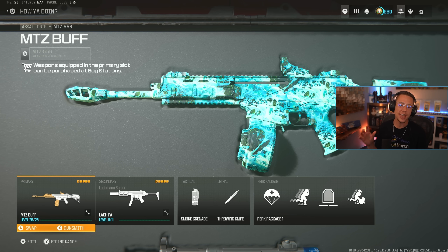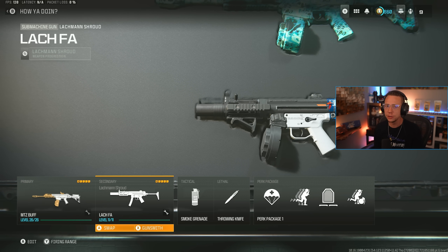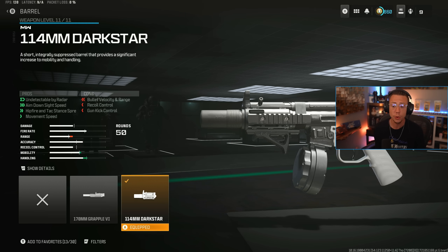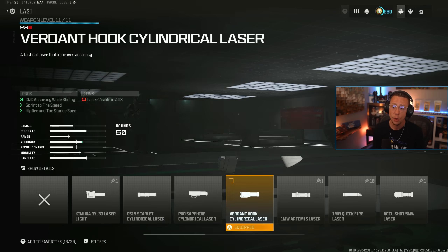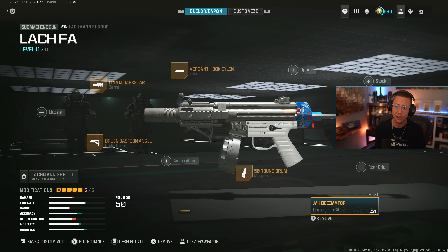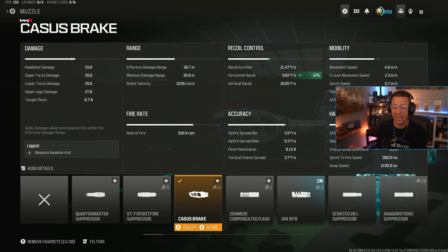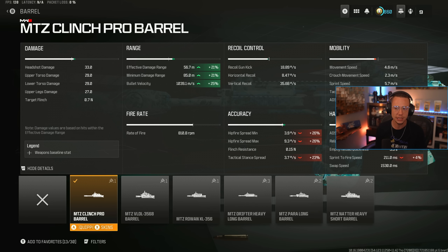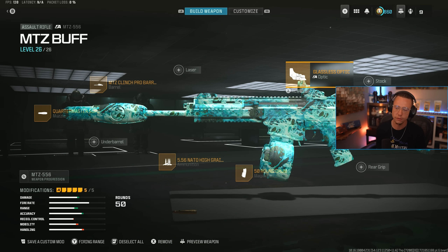Loadout number nine is another crazy TTK one: the MTZ 556, which caught a buff, paired with the Lockman Shroud conversion kit built for tac stance. The TTK is crazy but as an MW2 SMG the handling feels rough, so you flip it into tac stance and you're good. Everything is focused on tac stance spread: the Dark Star barrel, Bruin Bastard angled grip for a crazy tac stance spread stat, Verdant Hook laser for better tac stance, 50-round mag, and the Jack Decimator kit for the better TTK on the Shroud. For the MTZ 556: Quartermaster Suppressor, Clinch Pro barrel for over 1000 VLO, high grain to stack velocity and effective damage range, 50-round Extended Mag, and the Glassless Optic.